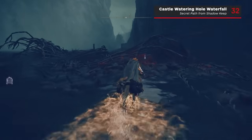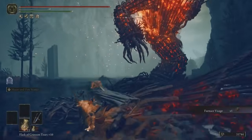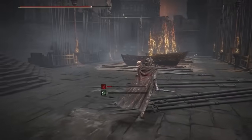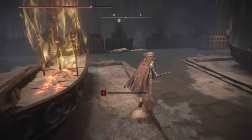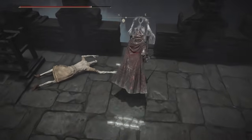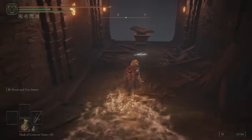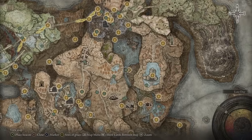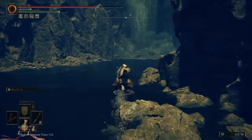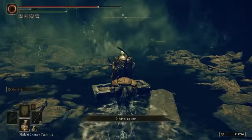Returning to Scardew Altus, these next three fragments are not obtainable until you've used the Hidden Shadow Keep Path to reach the Castle Watering Hole Site of Grace. To do this, head to the rampart covered in burning boats, then find the ladder on the north side fence that takes you down to the river below. Hop in the nearby coffin and you'll arrive in a new part of Scardew Altus. Head to the south of the lake for the Recluse's River Upstream Grace, then make your way down the path to the base of the waterfall and loot the Scardew Tree Fragment from the empty stone coffin.